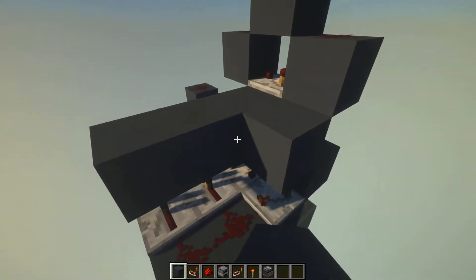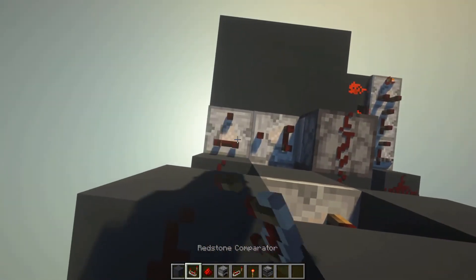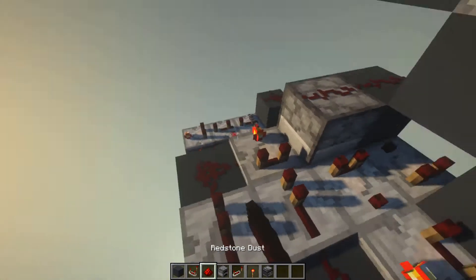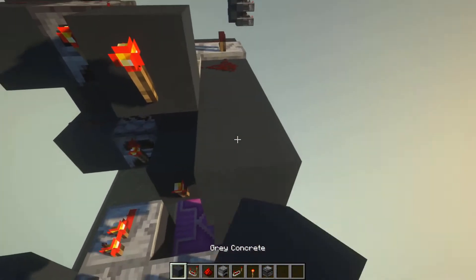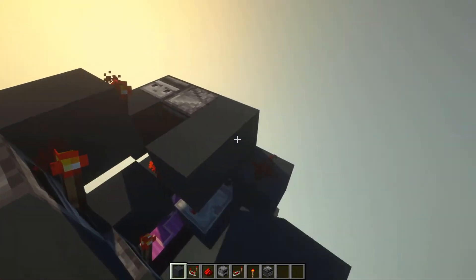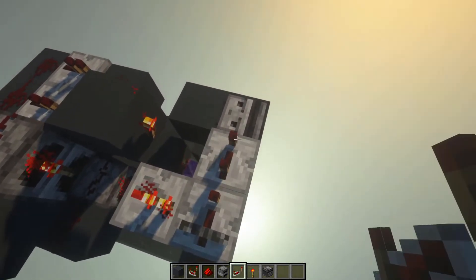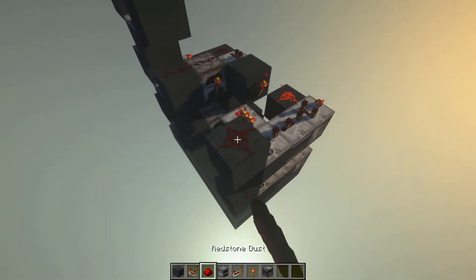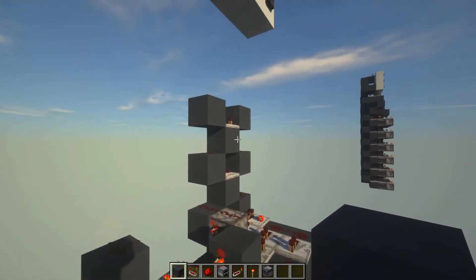I'll show you again: place three blocks here and here, two blocks here, furnace, redstone dust, comparator, comparator on subtract, two redstone dust, two repeaters, comparator on subtract, and redstone dust. Block in front, torches, block, observer facing down, observer facing this way, block, block, repeater, repeater on three ticks, repeater on three ticks, comparator on subtract, redstone dust, block, and redstone dust. Continue this pattern all the way up until the last digit — stop at the last digit.